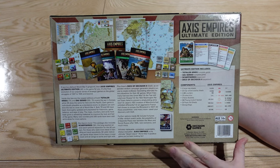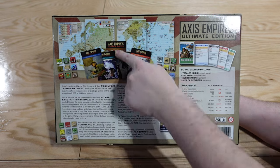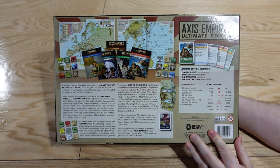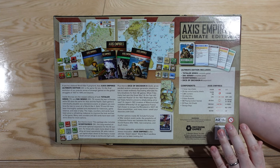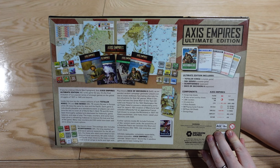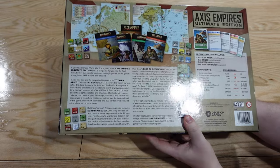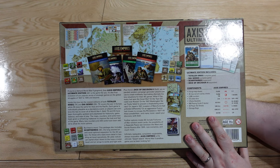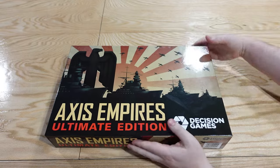Axis Empires has been around for a long time. This Ultimate Edition combines basically everything: Totala Krieg, which is the European theater; Dicenso, which is the Pacific theater; the special air-naval Schiff's Krieg module rules; and the Dice of Decision 2 module, which is a system for totally creating your own campaign and sandboxing it. This game weighs an absolute ton — this box is the size of something like Twilight Imperium but with so much more in it.